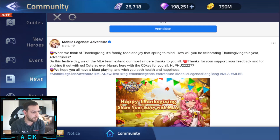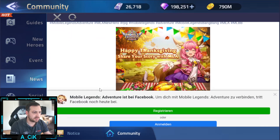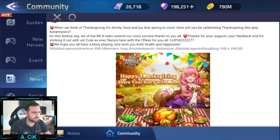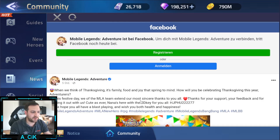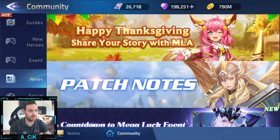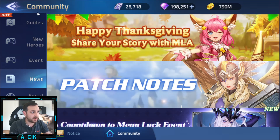They say 'share your story with us' but there's no sentence telling us what story to share - like what was your best Thanksgiving moment or something. Why would anyone share a story if they don't even know they should? They should also do something like a giveaway - 25 people getting a thousand gems picked at random. I don't think many people will share their story like this.